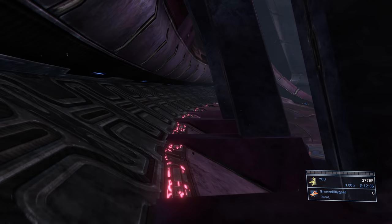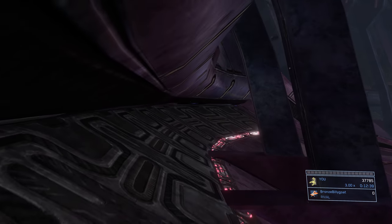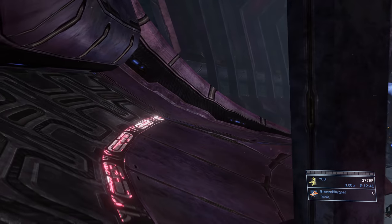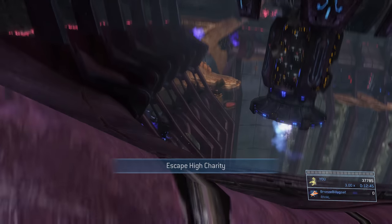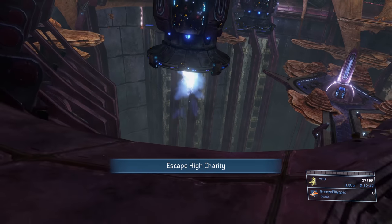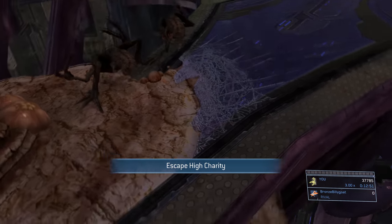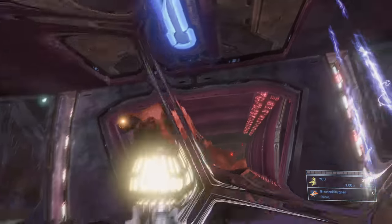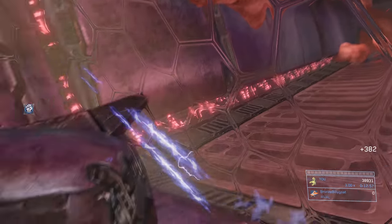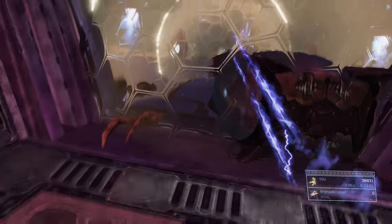Go past a couple of these pillars and brute shot the reactor on the right — brute shot the nearby one first, then move to the left and brute shot the third one. Continue moving along the perimeter, staying on top until it says 'Escape Hatch Charity,' which means the door we need has opened. The roof gets wider over there, which means we're over the door. Jump down onto the first bubble shield and throw it toward the second.